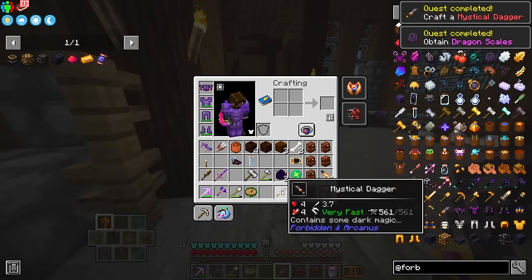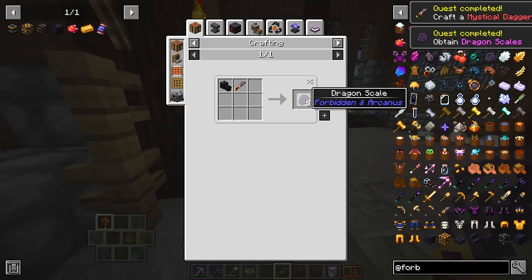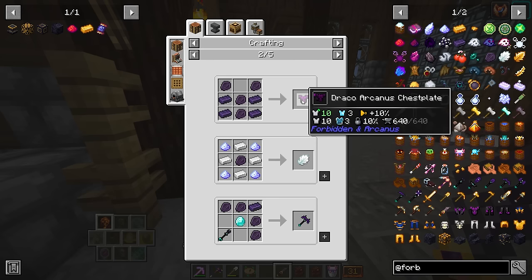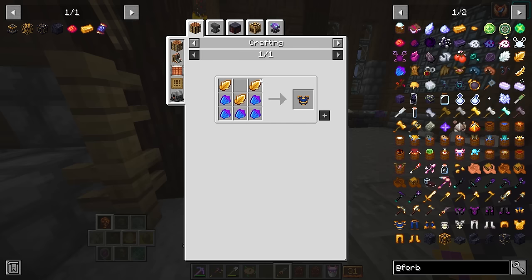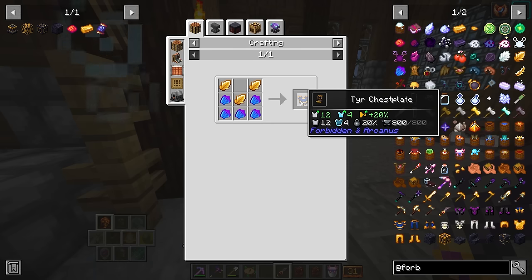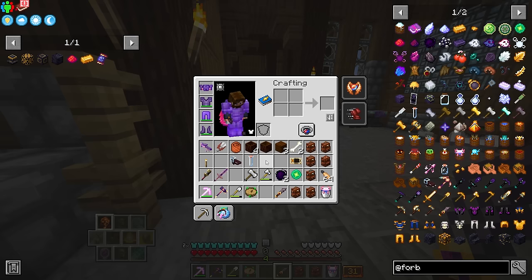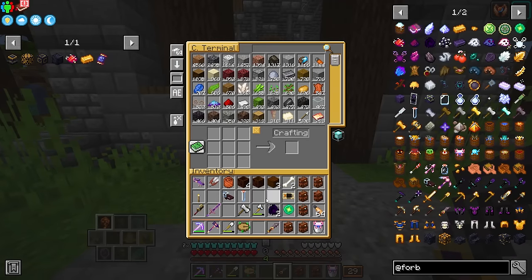The Mystical Dagger also has multiple uses. It can take our dragon skulls and turn them into dragon scales, and then we can actually make this armor, which is quite powerful — better than the netherite armor we currently have. It gets tiered up even further with golden scales and aqua scales to make even better than base Draco armor. This mod can be very powerful; don't underestimate it.